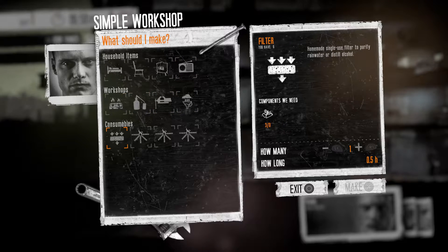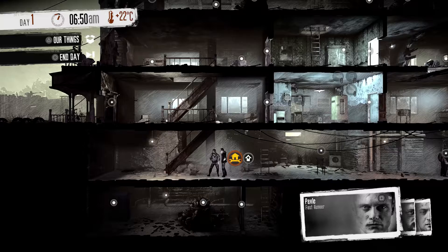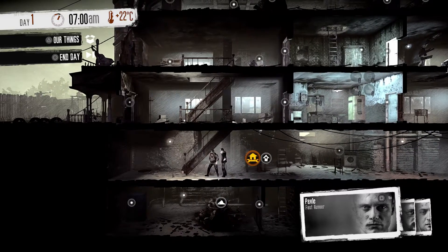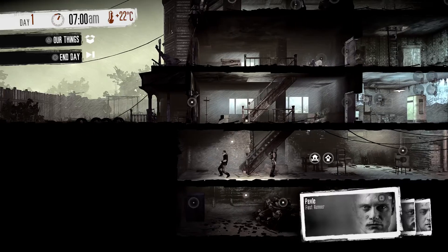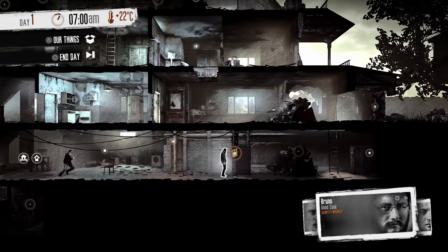If you use that crowbar to get through a door instead of a lockpick, the disadvantage is that you might alert people who are nearby. There's a nice noise indicator on the screen letting you know how much noise you're making and how far it reaches. If you use a lockpick, you're not making any at all. If you use a crowbar, that noise indicator is going to get pretty large.